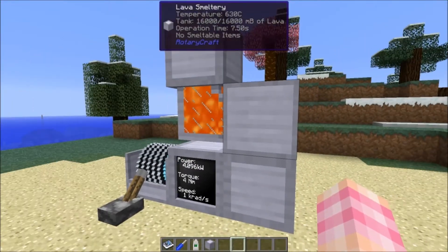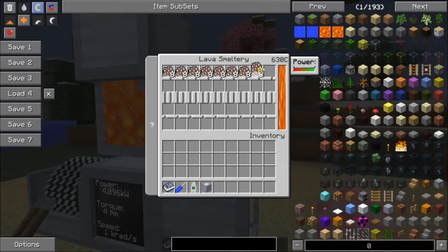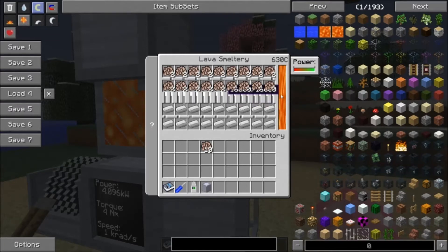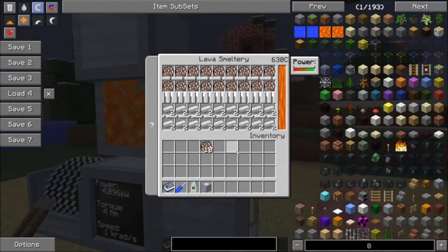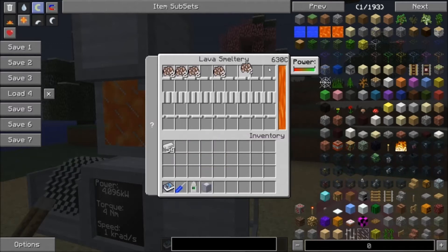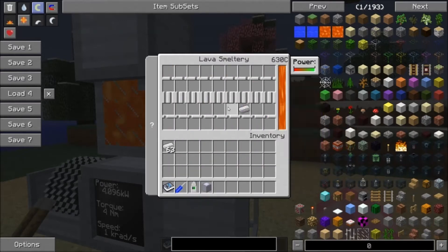So why would you want to use the Lava Smeltry? The answer comes when we open the GUI. The Lava Smeltry has 18 input slots, and it processes them all at the same time. This means you can essentially smelt an entire stack of items in only three operations. We've now smelted 64 iron flakes — an entire stack — in about 30 seconds. It's not bad at all.